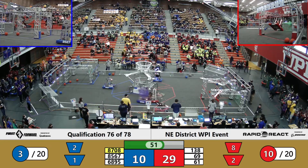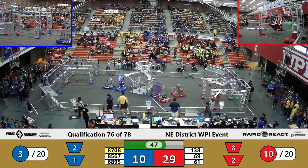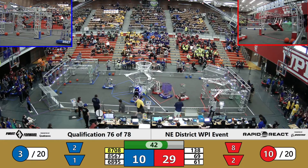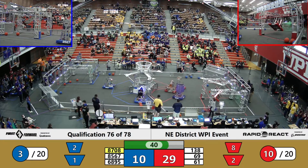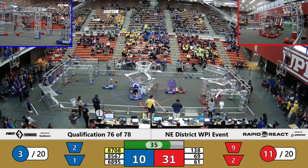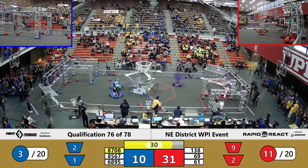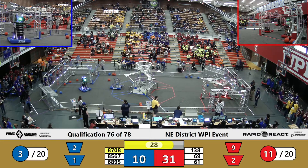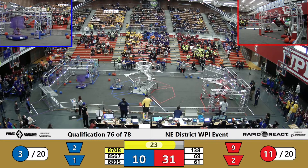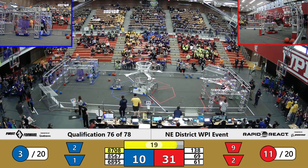The Intimidators now up onto the hangar, frozen there as they reach for the blue rung. Two Red Cargo now coming out from Hyper towards that upper hub. They're going to come in and give a little push to the Intimidators. Incredible! That seemed to do it, and now they're going to get to work with their climb as well. The Intimidators seem to be stuck, and with a nudge from Hyper, they continue their climb.